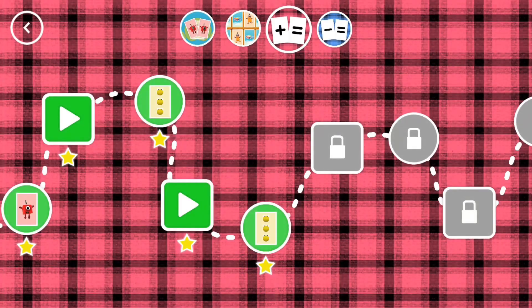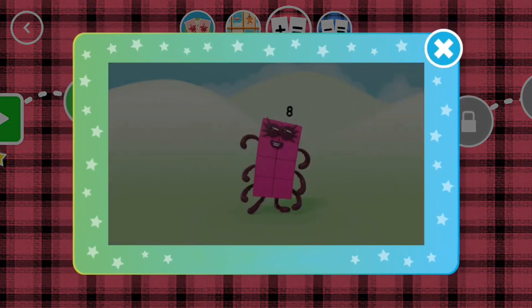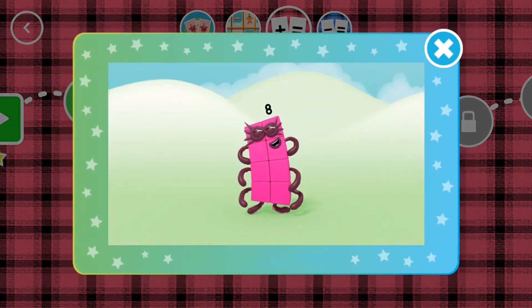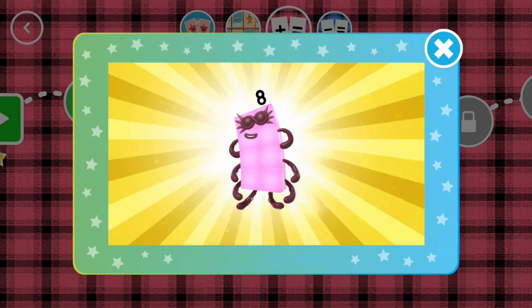You've earned a star. You've unlocked a new number. I'm 8, but you can call me Octoblock. One, two, three, four, five, six, seven, eight.